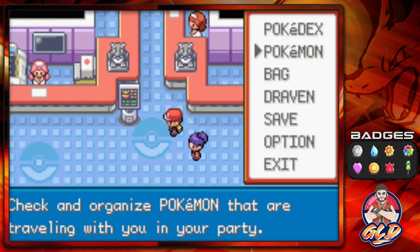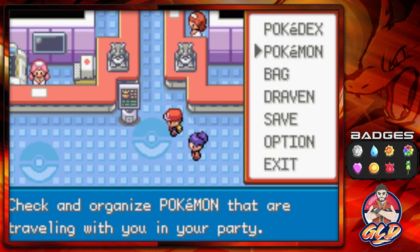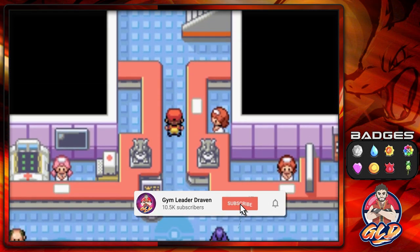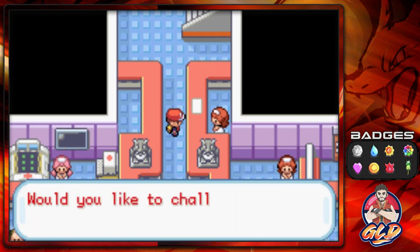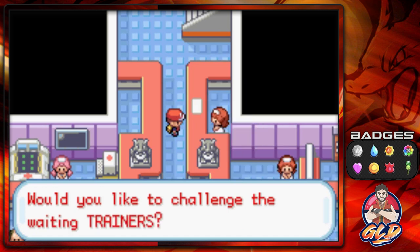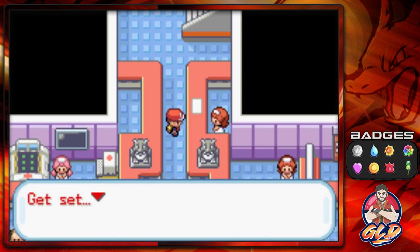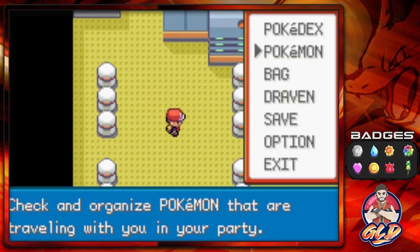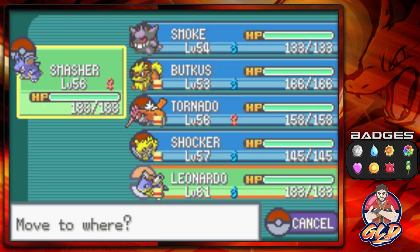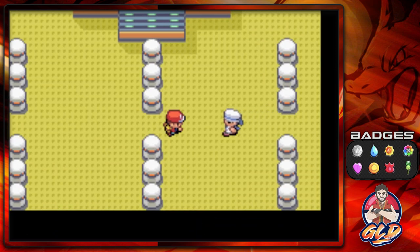Let's go ahead and try out the Trainer Tower for the first time. This is going to be a long episode. The lady says: welcome to the Trainer Tower where trainers gather from all over — trainers are waiting at the eighth floor. We'll go with a single battle, get the clock started, and here we go taking on some trainers starting off with Leonardo.